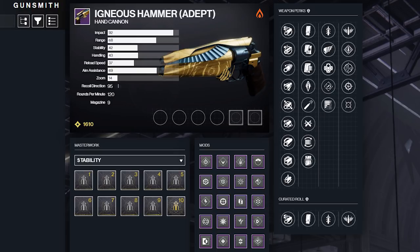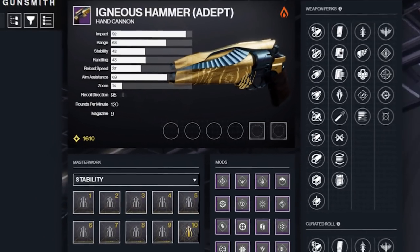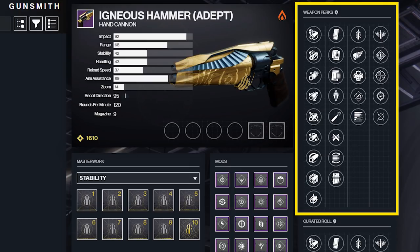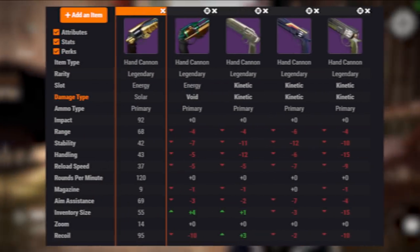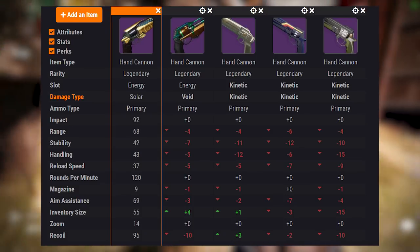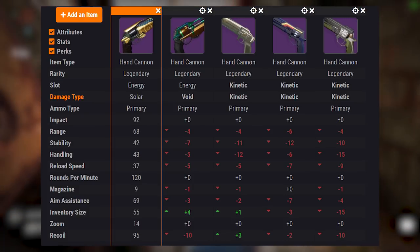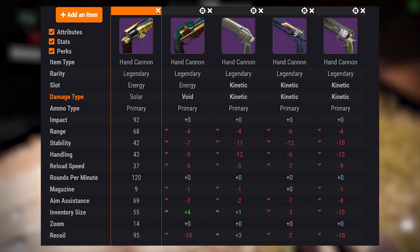Let's take a look at the stats and potential perks to see why this hand cannon is just so incredible. The Igneous Hammer comes with some incredible base stats. According to d2gunsmith.com, we have 68 range, 42 stability, 43 handling, 37 reload speed, 69 aim assist, and a recoil direction of 95. Keep in mind, these stats don't even account for adding perks and options like barrels, which will buff up the stats even more. Here's a comparison of the base stats next to the other non-sunset 120rpm legendary hand cannons in the game currently. You can see that Igneous Hammer absolutely wipes the floor here — it wins out in basically every important category.